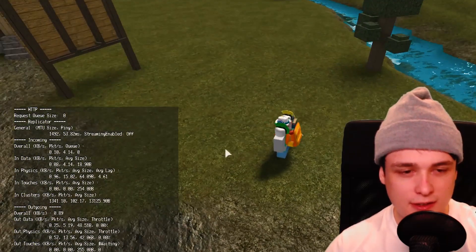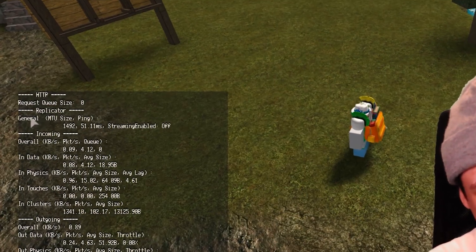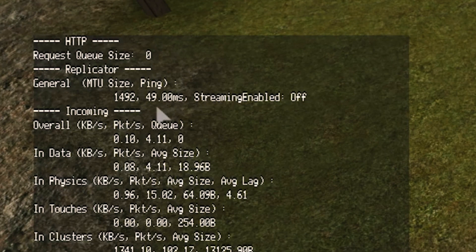You have to hold this down or else this screen disappears. So if we take a look at this replicator tab, we can see these four numbers here.